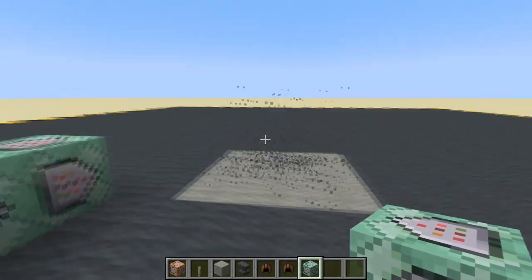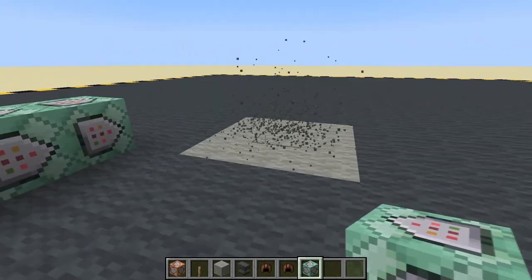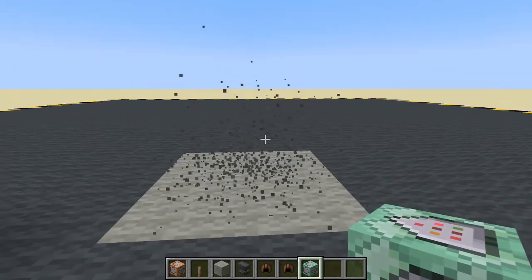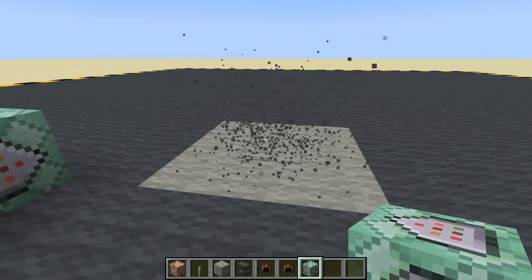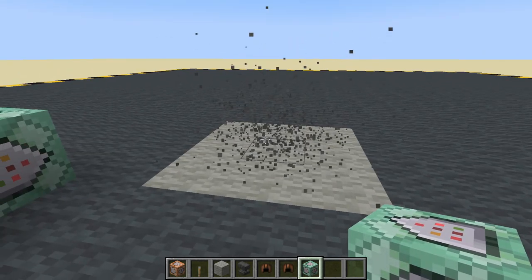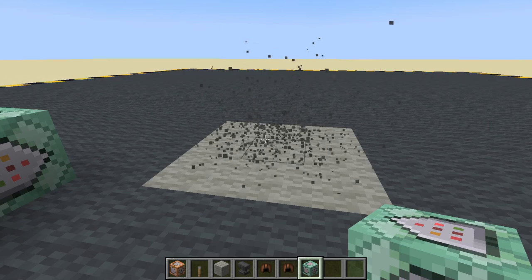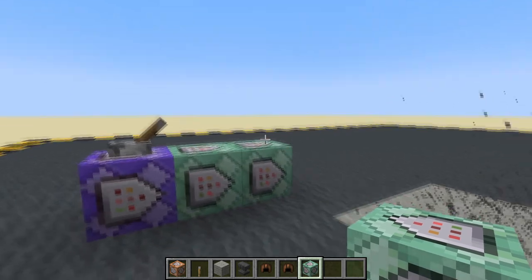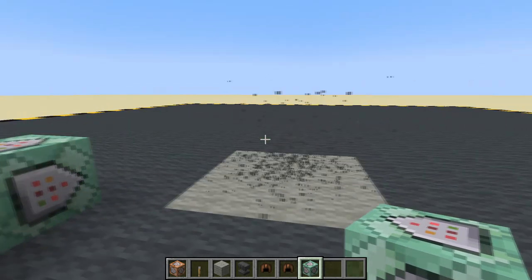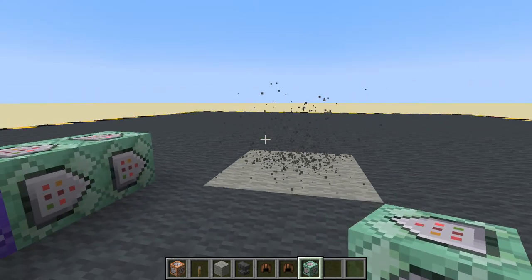So that is how we make a poison gas cloud using some particles. We check the area where the player is — if they are in the defined area and they are not wearing a leather cap named gas mask, we give them nausea. This block gives them poison. And that's it for this video.